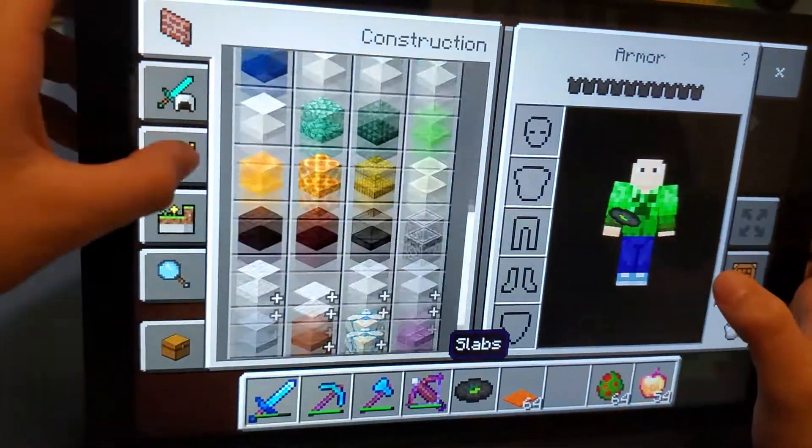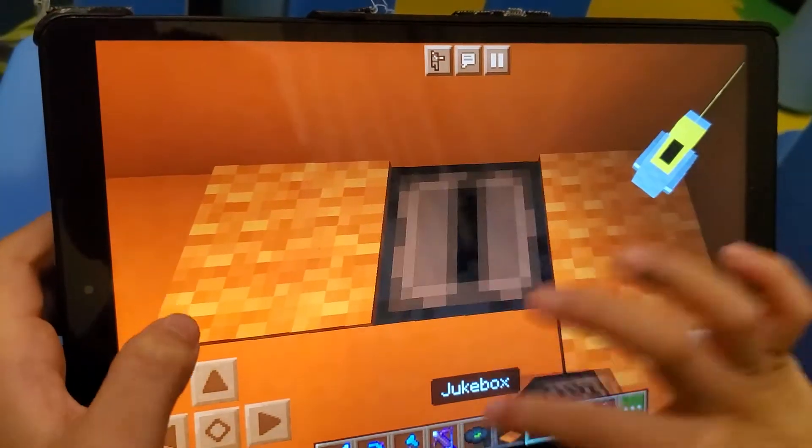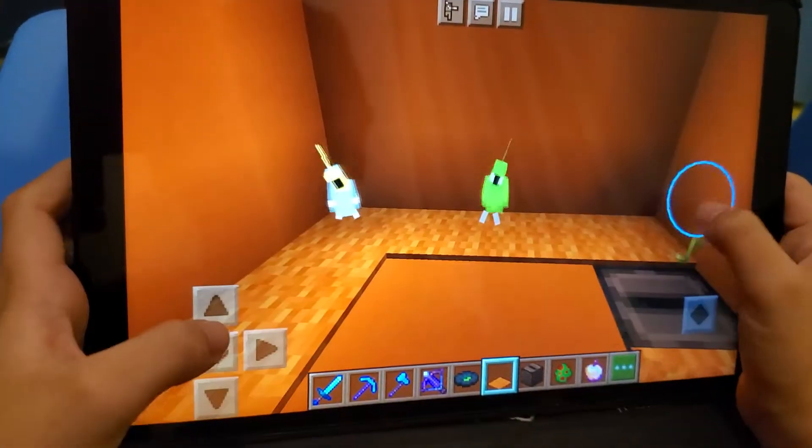I'll just add another jukebox. The jukebox is right over here. Place in the jukebox. And there — two dancing parrots.